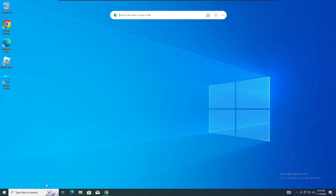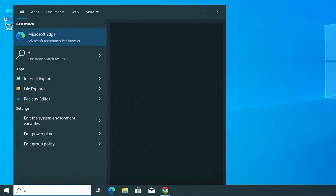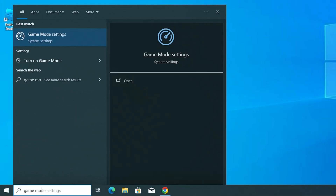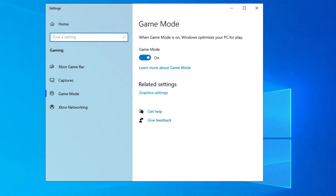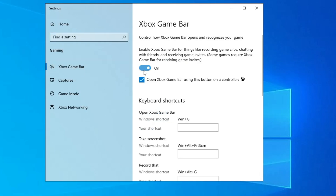Now for the final step, click on Windows Search and type 'Game Mode'. In the suggestions, click Game Mode Settings. Make sure the Game Mode option is enabled. Then from the left-hand menu, click on Xbox Game Bar and disable that option. So: disable Xbox Game Bar and enable Game Mode — and that's it, you are all done.